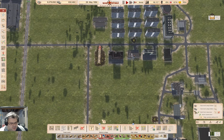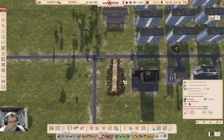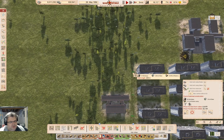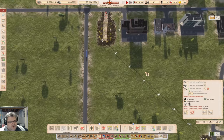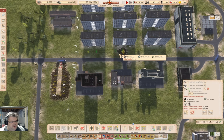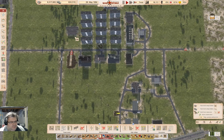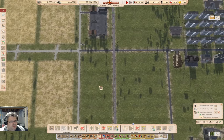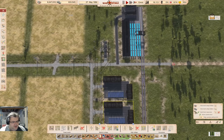Grab some of these power lines. This comes into there, this comes up like that, and then this one comes up like this. Build those. I've got a power transformer up here that I can get a high voltage line out of.